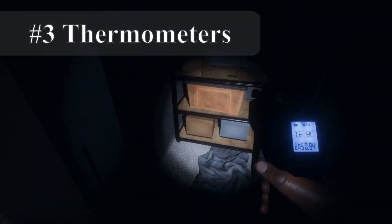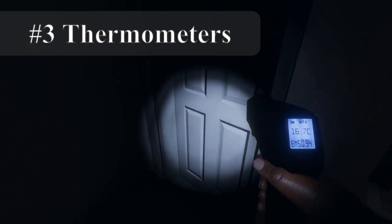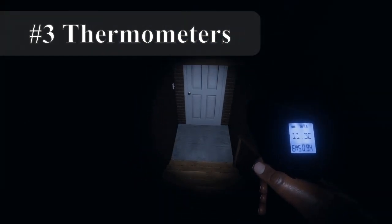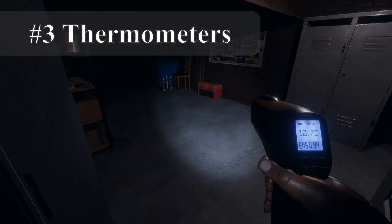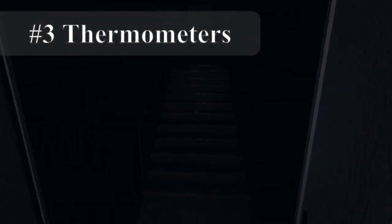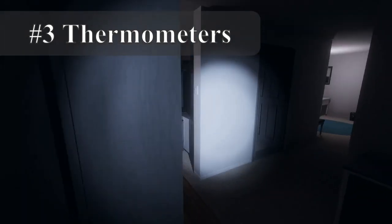Three: thermometers. The thermometer is your best friend — everyone who can hold one should take one. Not all ghosts leave behind freezing temperatures, but all ghosts will make their favorite room abnormally cold. This is the most consistent way of finding the ghost's room. Look for temperatures below 10°C or 50°F. Keep in mind that some ghost rooms may take much longer to get cold, so don't be afraid to double and triple check rooms.